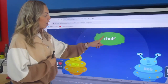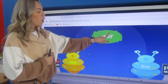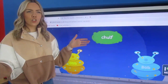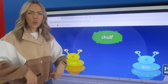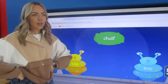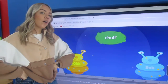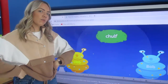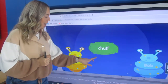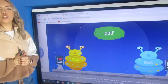Next one. We've got a phase three sound here. Ch — ulf — cholf. That's another silly word, I think. Cholf — have you heard of that word before? Because I haven't. What do we think — real or fake? Real or alien? Thumbs up or thumbs down? Shouting it out — I think it's fake too. Good job.